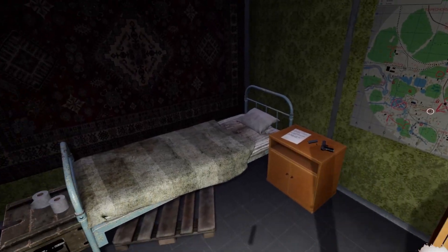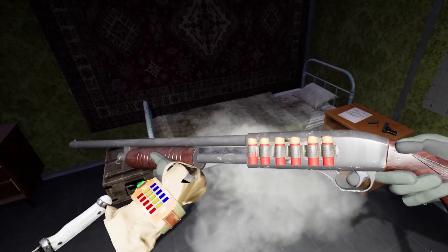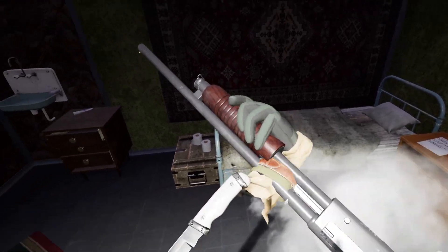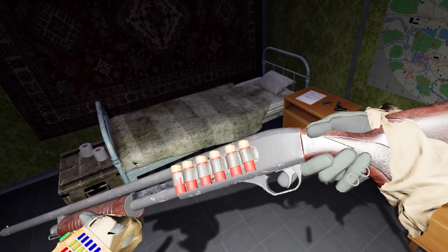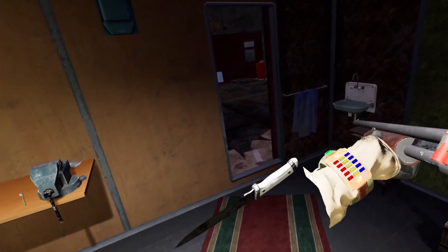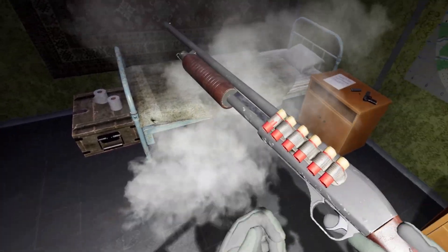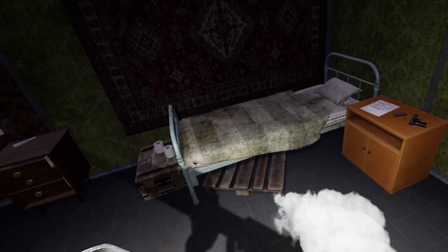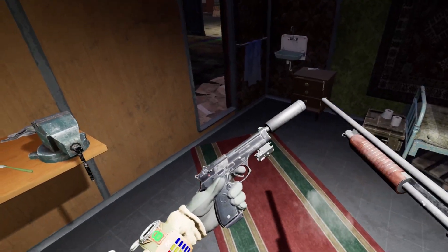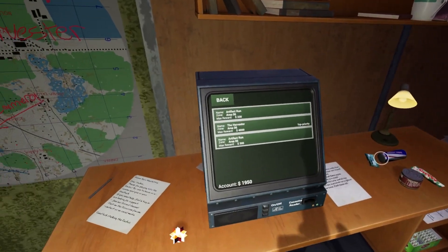Nonetheless, I finally replaced the super clunky Mosin with the fantastic shotgun. I will never not like a video game shotgun — well, that's actually not true, but this shotgun is pretty cool. I don't know why but the sound effects in this version are just so much more satisfying. This is ASMR for an American. Anyways, major upgrade here, and I don't think I'll need to get a new gun for the rest of the playthrough honestly, but we'll see.